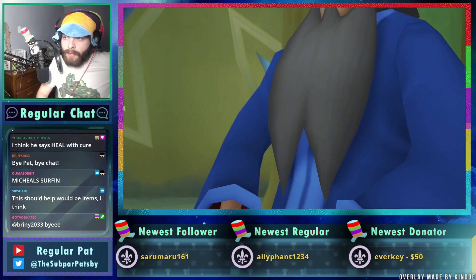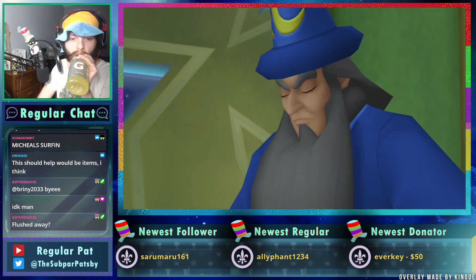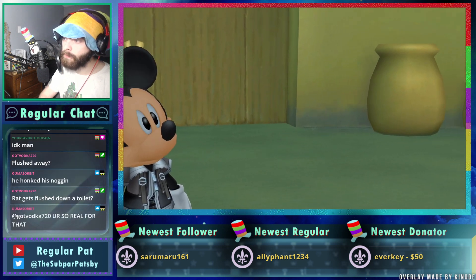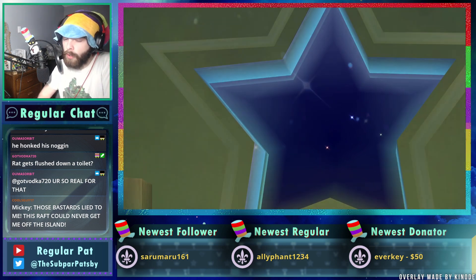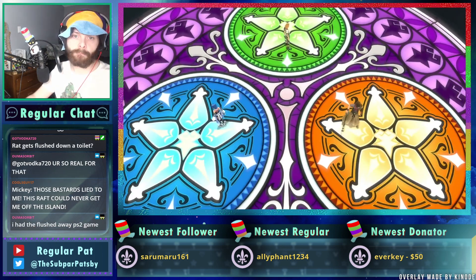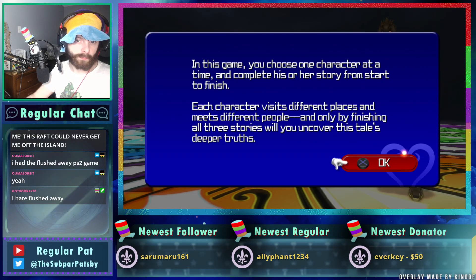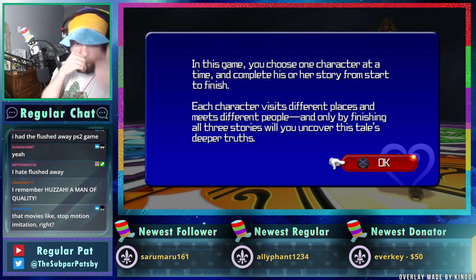God, we're like 25 minutes in and we haven't even really gotten into it yet. Flushed Away — Mickey is a rat, as were the protagonists of that movie. I think I've seen Flushed Away once and I remember almost nothing about it. Isn't it like a rat society in the sewer world? When did that movie come out? It feels very 2006 to me — and it is indeed.